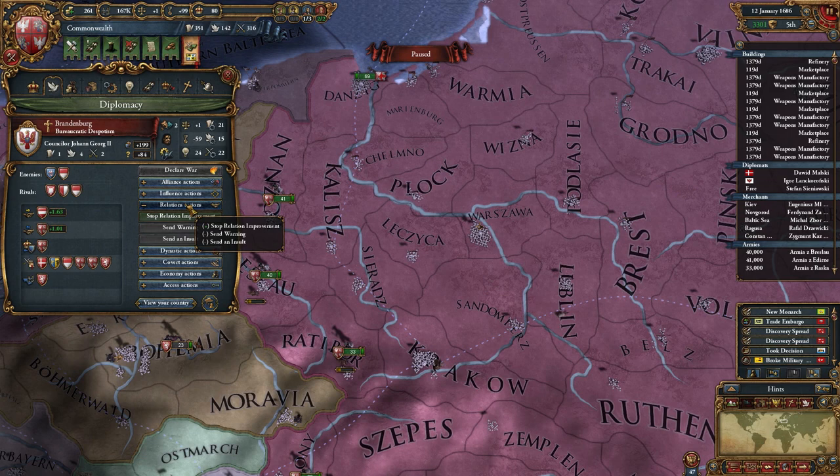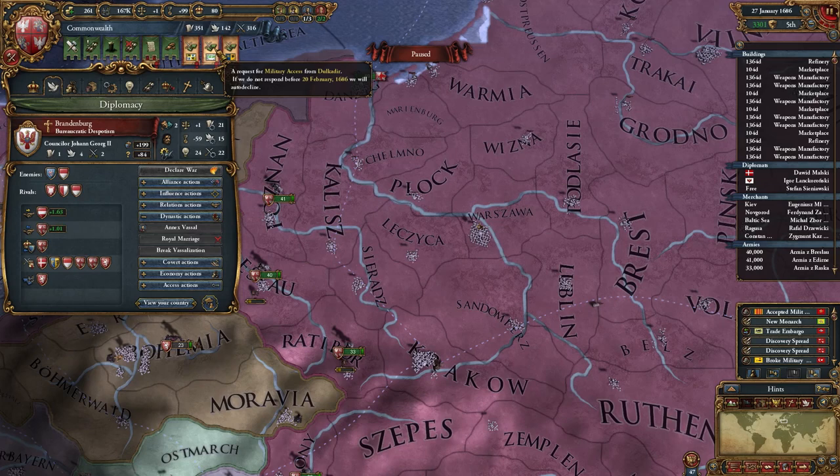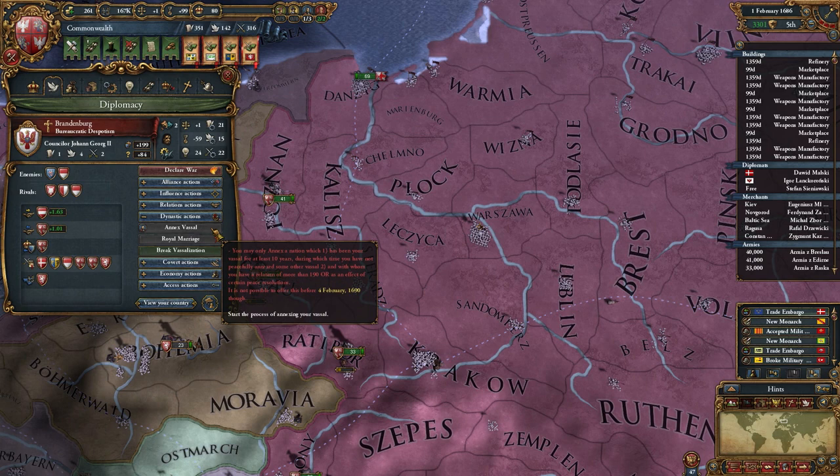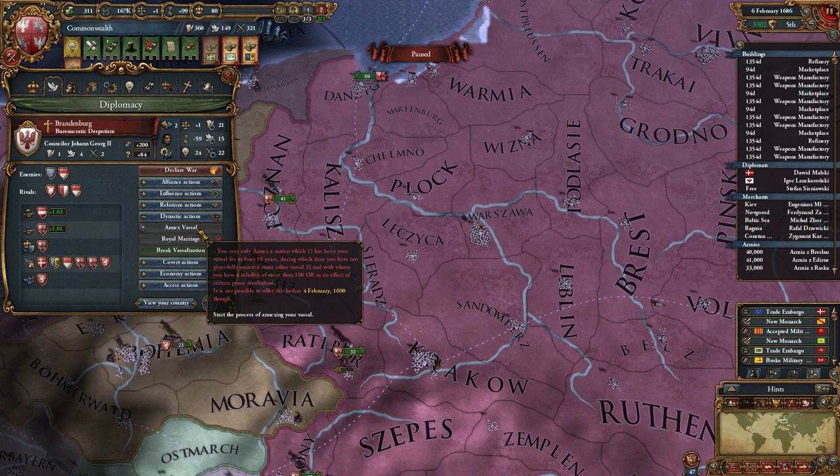I've got one diplomat free, so I can start annexing while my other diplomat is working on relations. There are a lot of requests for military access; I don't feel like granting military access, especially not to Bohemia when I'm about to attack them. Why can't I do this yet? Oh — they haven't been my vassal for 10 years. So I have to wait a little bit longer, that means I have to wait 4 more years. I was looking at the day and month but wasn't looking at the year.